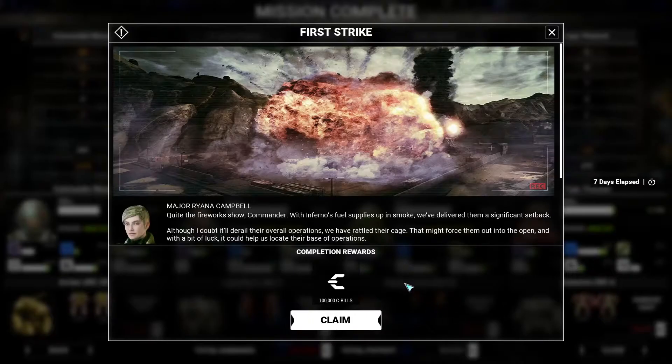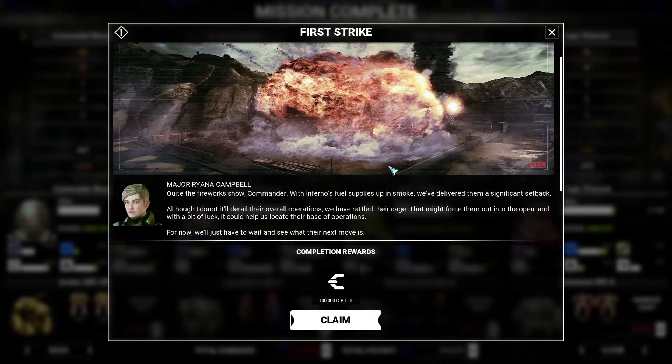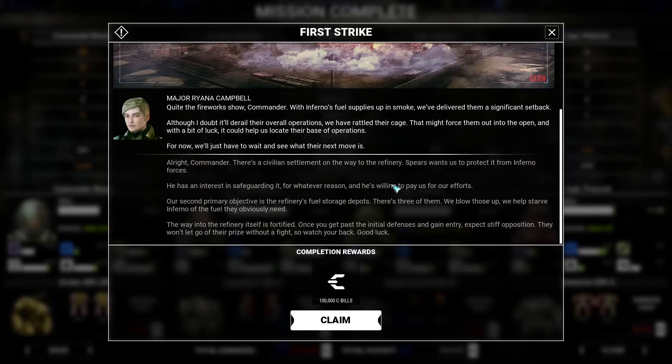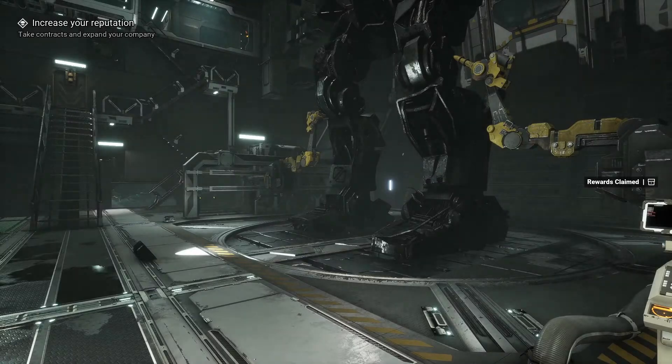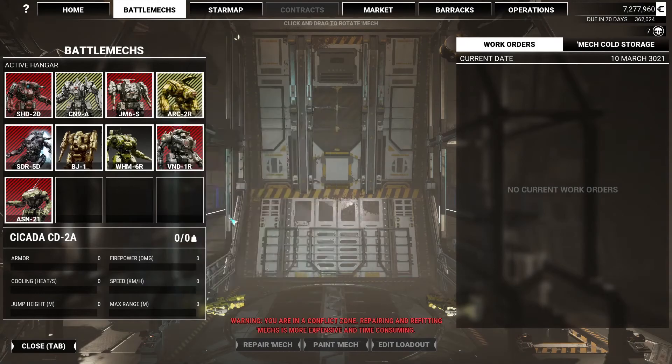Quite the fireworks show, Commander. Inferno's fuel supply up in smoke - we've delivered them a significant setback. Although I doubt it derailed their overall operations, we have rattled their cage. That might force them out into the open, and with a bit of luck it could help us locate their base of operation. For now, we'll just have to wait and see what their next move is. My next move is doing some more quests, I guess, until I get to level whatever.